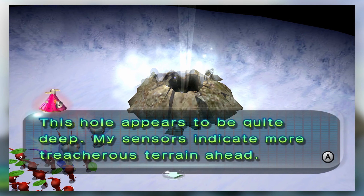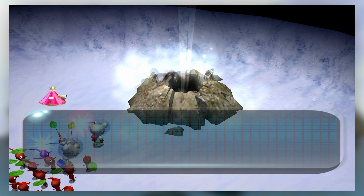The ship says this hole appears to be quite deep with more treacherous terrain ahead. Louie, you do recall that you can adjust the camera. Don't worry — all your Pikmin will follow you. Approach the hole and press A to enter. It doesn't matter where they are; it doesn't matter if they're in your current party. All your Pikmin will follow you down the hole.